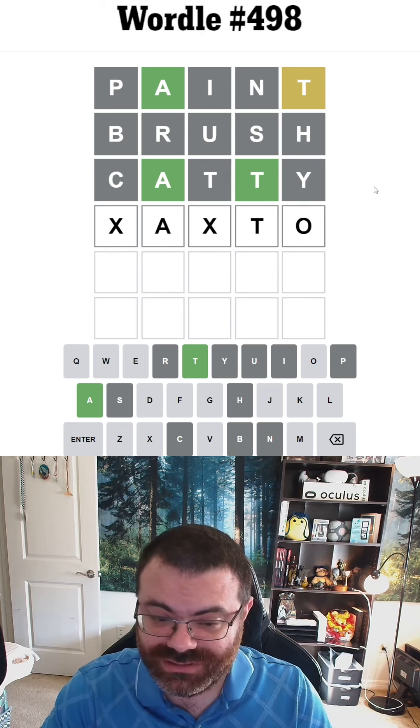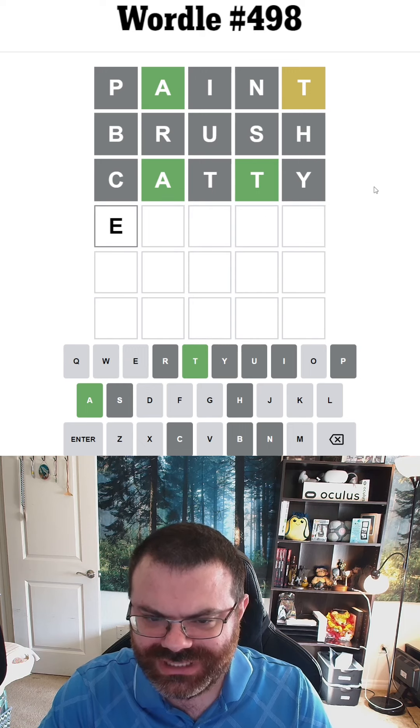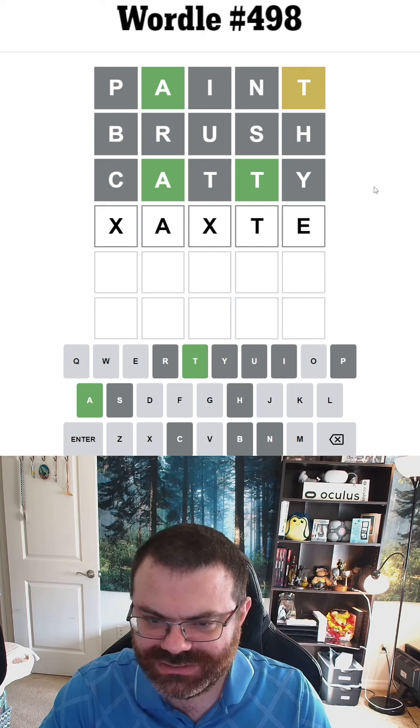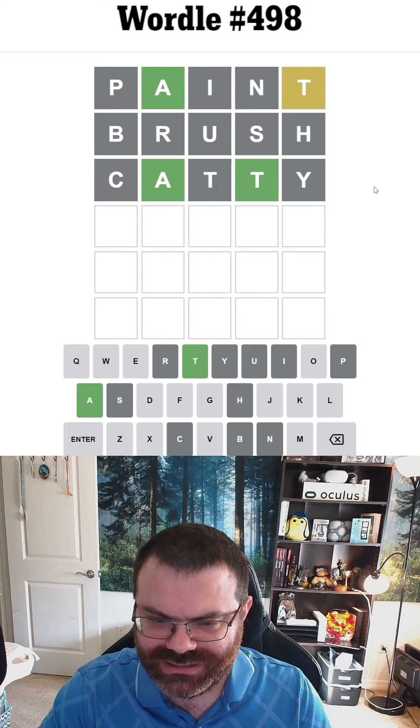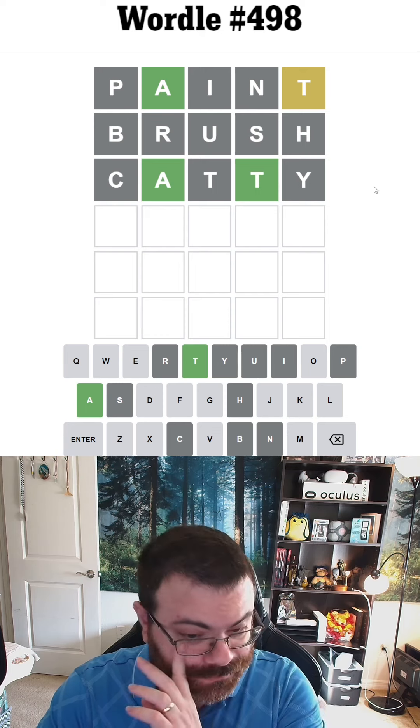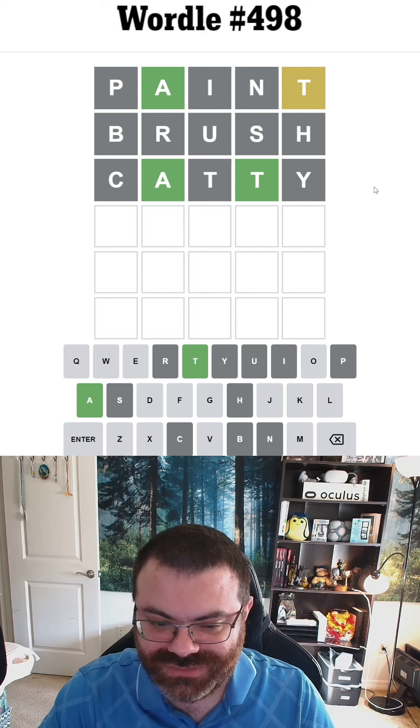We haven't tried the E yet either. E-A... I can't do R. O-A, something T-E? Oh, what if it's something A, something T-E? I think that could work well. But what comes between the A and the T? I think I might need to get some letters here, because I'm not thinking of anything and I'm worried we're running into some kind of trap. I want to test E at the end and see if there's an O.